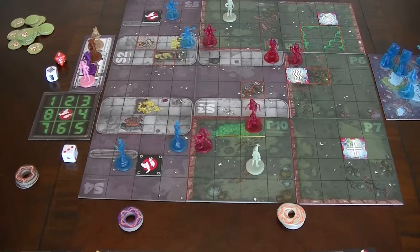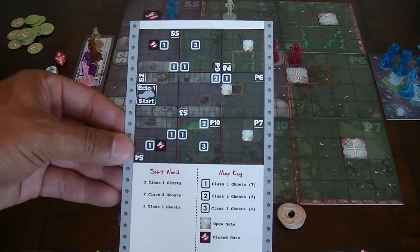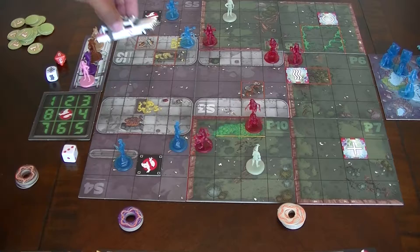For my scenario, it shows us where all the gates are placed and where all the different ghosts are placed. You can see that the Ecto-1 starts over here in the corner, so that's where I set it up.